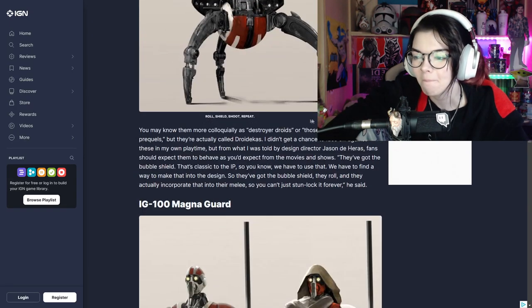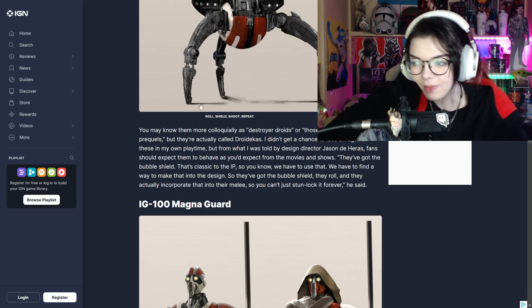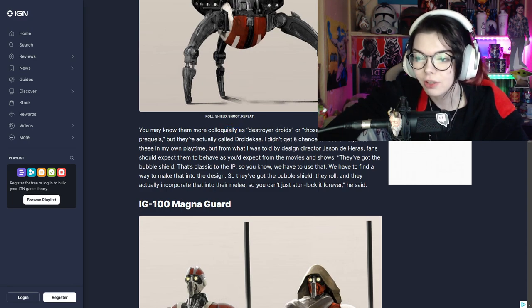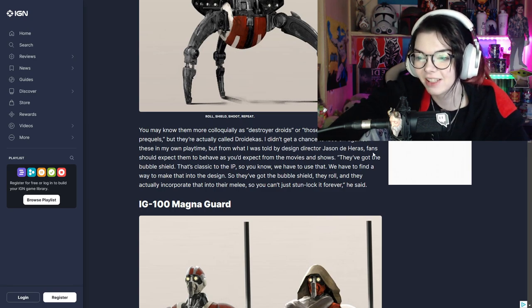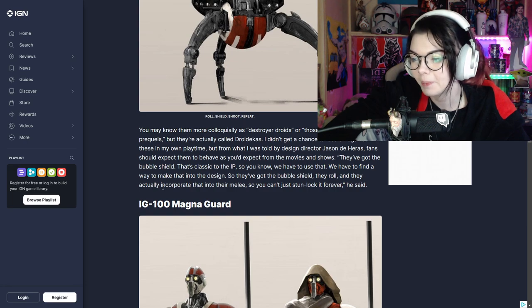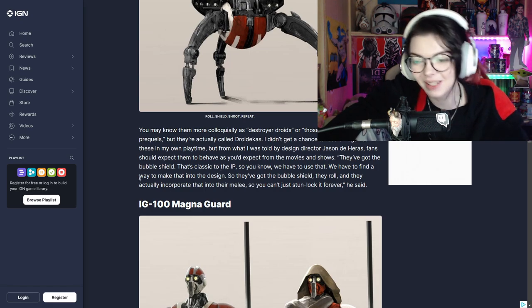Droidekas! I wonder how we're going to get to destroy their shields. You may know them more as destroyer droids or those rolling droids from the prequels, but they're actually called droidekas. The IGN author didn't get a chance to face off against these in their playtime, but from what they were told, fans should expect them to behave as you'd expect from the movies and shows. They've got the bubble shield, they roll, and they actually incorporate that rolling into their melee. So you can't just stun lock them forever. Damn, that's going to be hard.